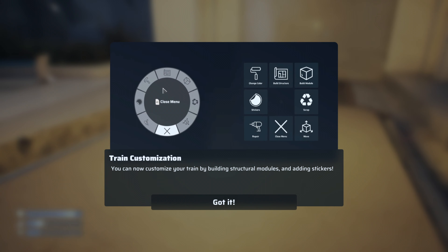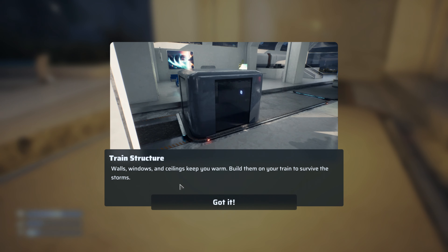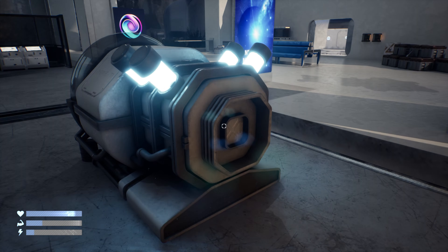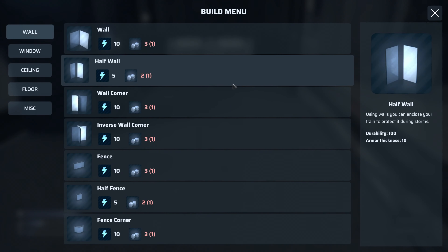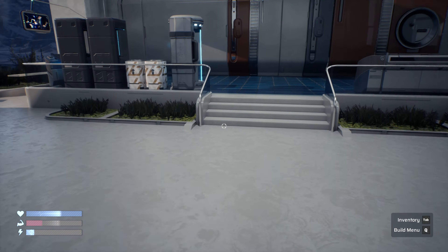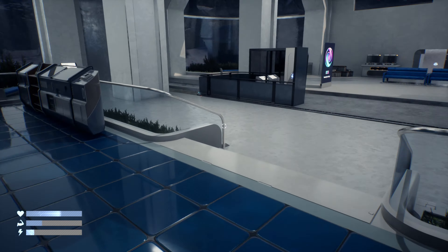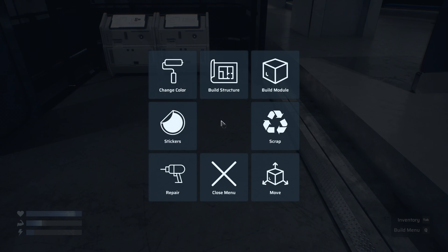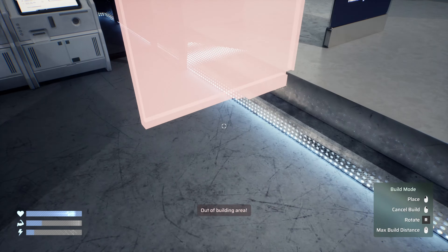We can pop these at the end of the train. 'You can now customize by building structural modules and adding stickers. Walls, windows, and ceilings keep you warm — build them on your train.' So when we get caught outside in a storm, we have a warm space to stay safe. That is the main benefit.